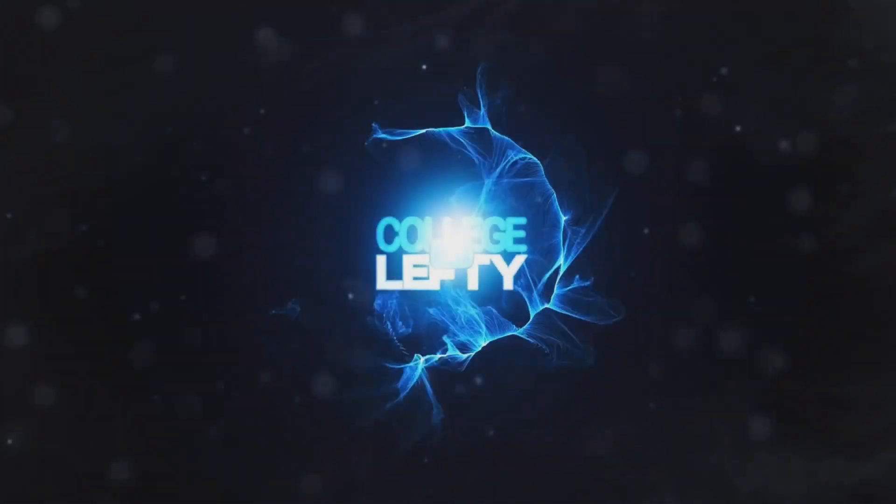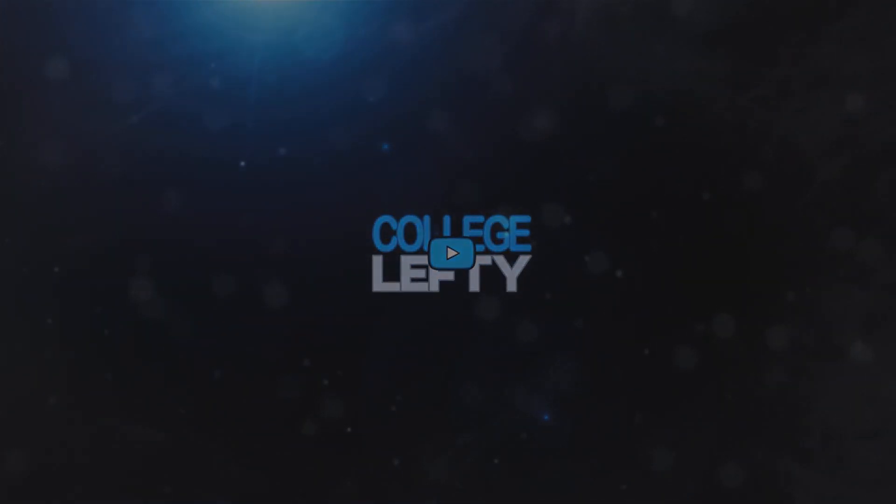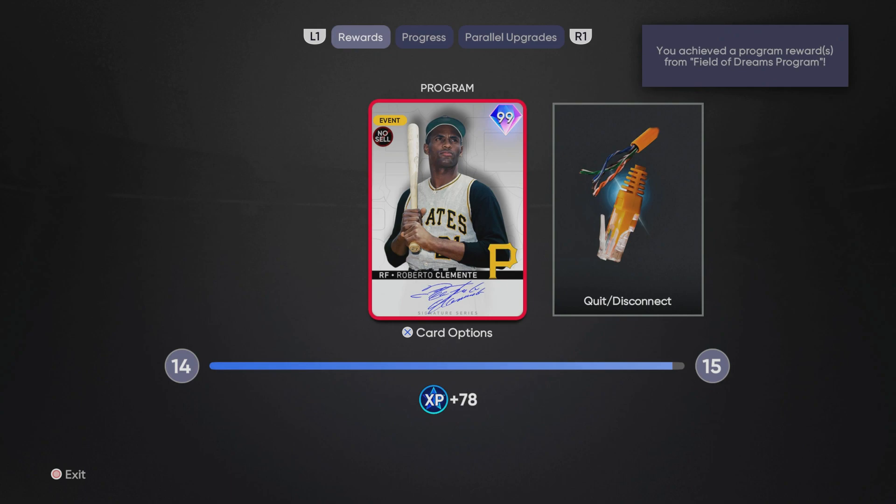What's up everyone, College Lefty here. In this video I'm going to be skipping to the final boss in the showdown and unlocking the 99 overall Signature Series Roberto Clemente. As you can see from this screenshot, I was able to do it, but I want to talk a little bit about this Field of Dreams program.